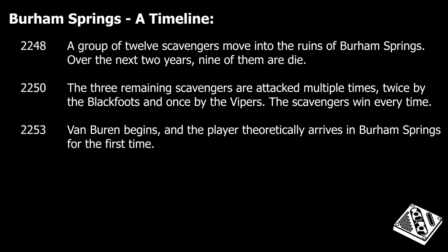One year later, a group of 12 brave scavengers moved into the abandoned town to start salvaging the old equipment. Over the next two years, all but three of them died, and by 2250, the remaining scavengers rigged the entire town with traps to help defend it. This allowed them to fend off three attacks from the local tribes, and helped set the stage for the player's arrival in 2253.